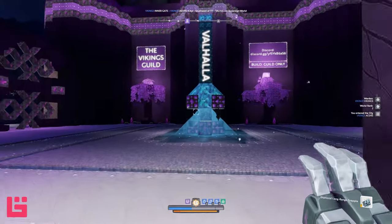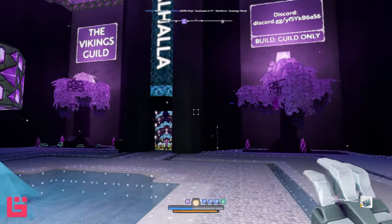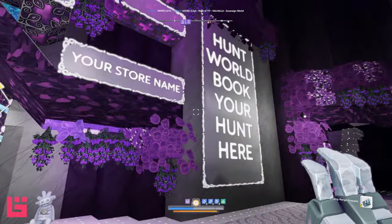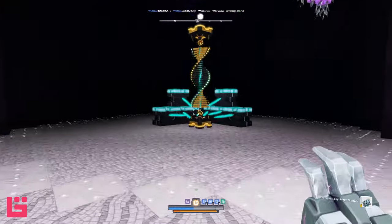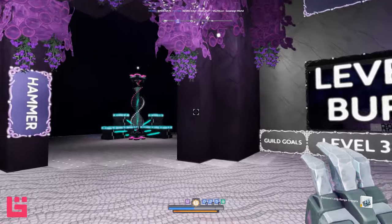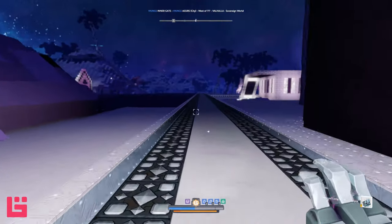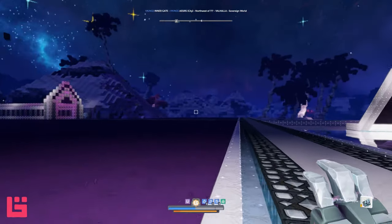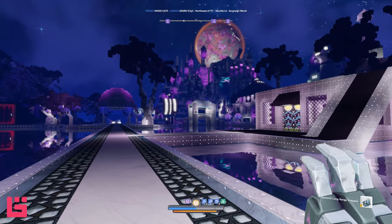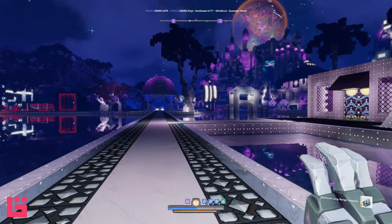Oh my gosh. This is the guild house. This looks so good. The Vikings Guild — I think I've seen them around. This is their guild buffs. Be nice to all. So pretty. This is definitely one of those builds where pretty and beautiful work. Now the Reapers — that was amazing. This is amazing too, but the color scheme. See that building we looked at when we first stepped out? Look at it from afar. That's freaking awesome.